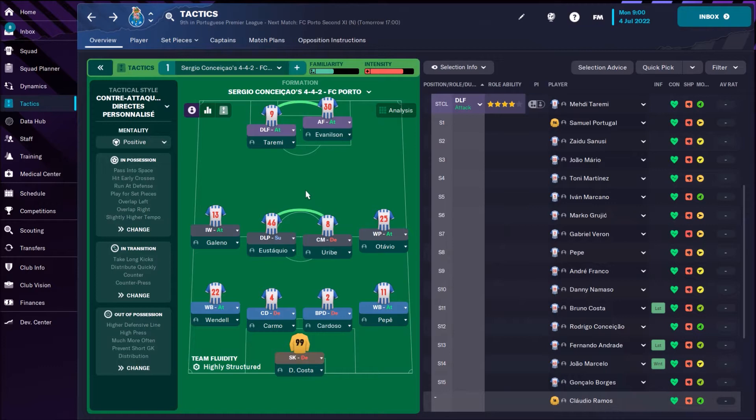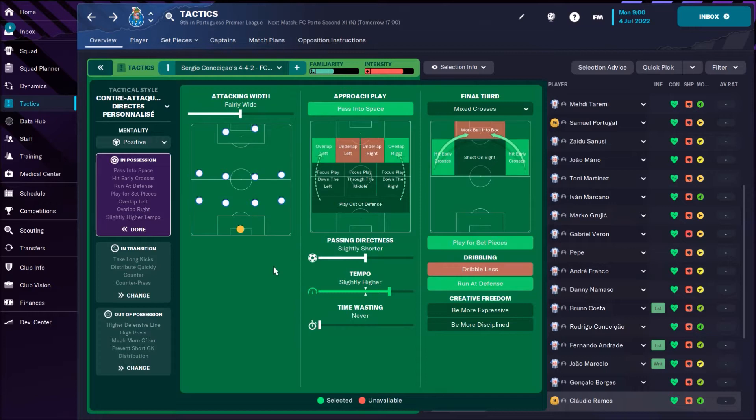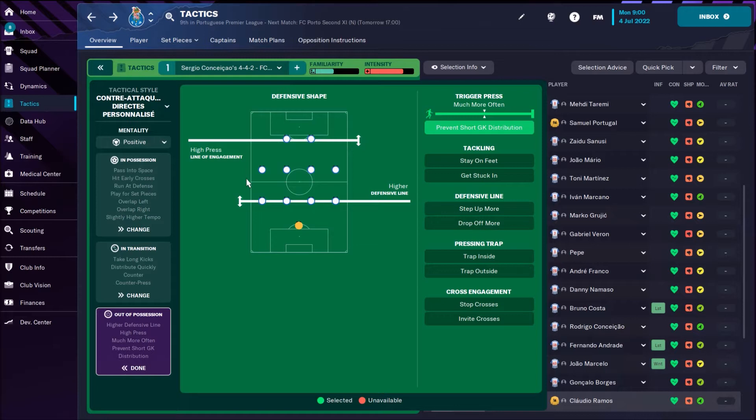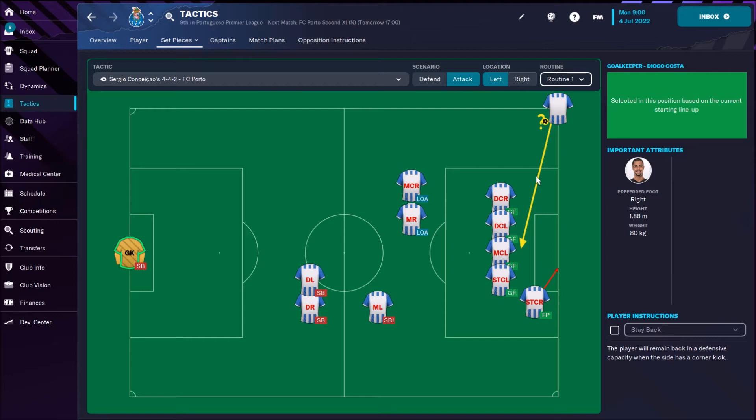There are no individual instructions for those who want to download this tactic. For team instructions we see: overlap left, overlap right, slightly higher tempo, slightly shorter passing, pass into space, hit early crosses, play for set pieces, run at defence. Also counter-press, counter and distribute quickly, take long kicks, and out of possession a hard defensive line with a higher line of engagement.